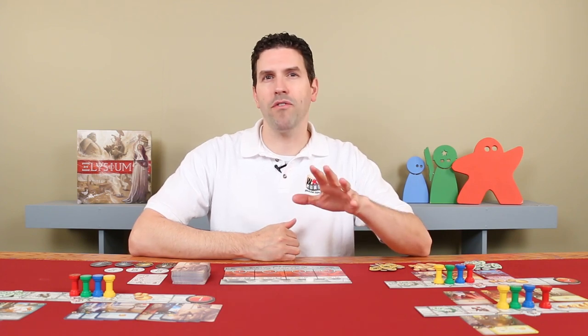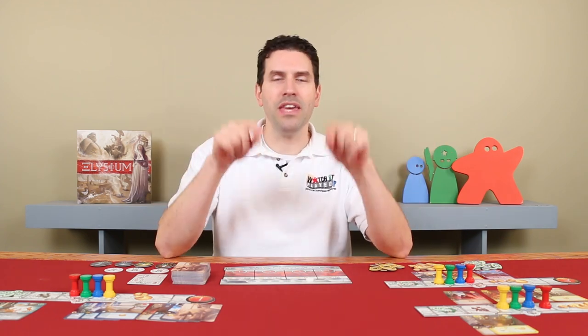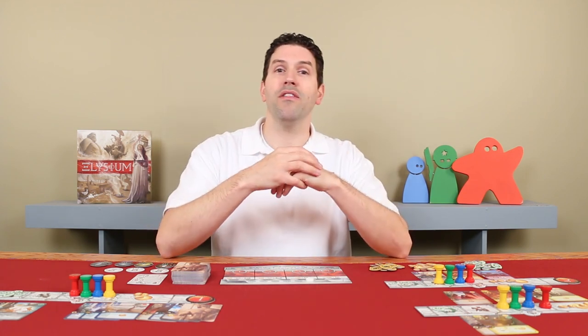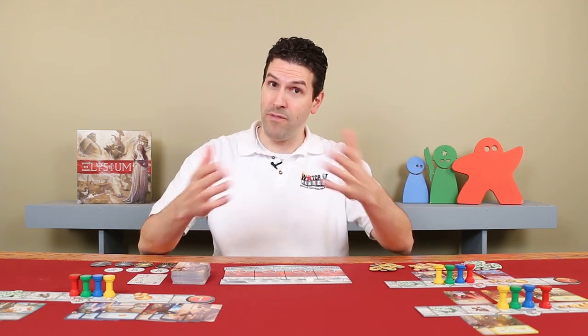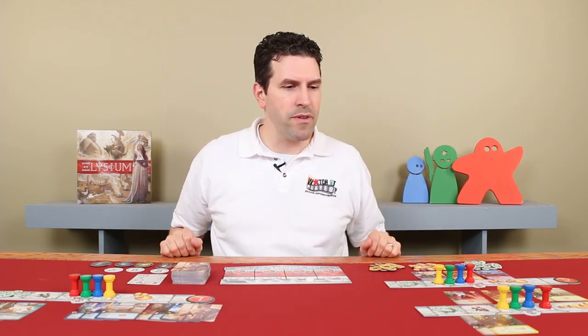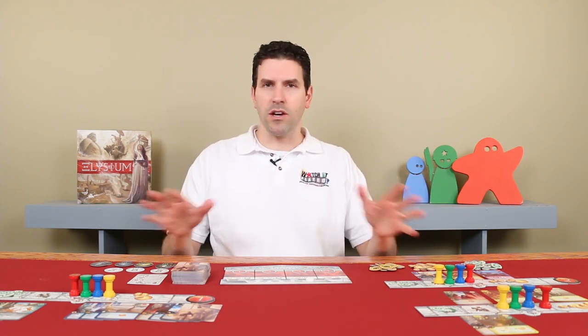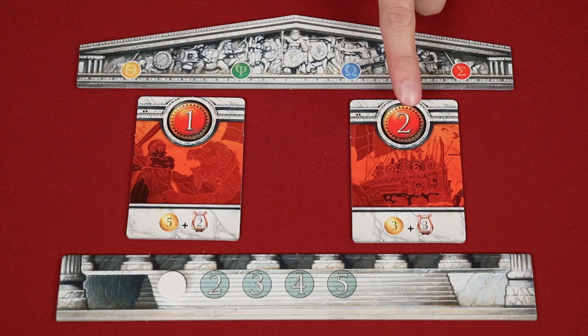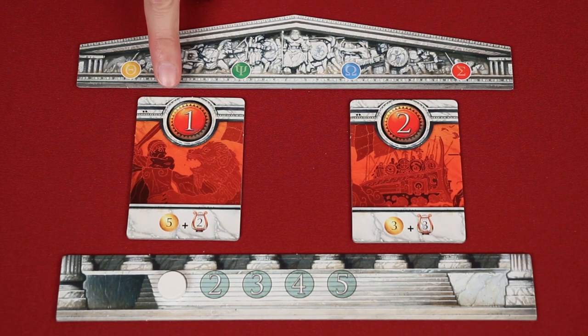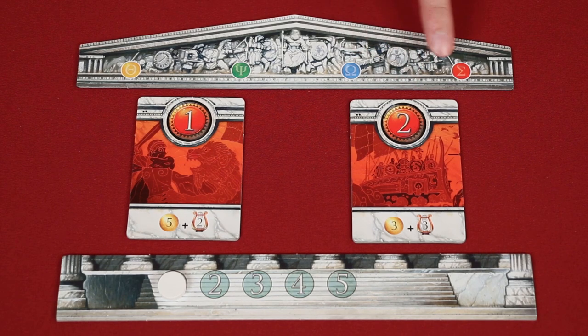There are just a couple of extra rules I'd like to go over. You cannot have two cards that are the same in your domain at the same time, but you can have them at different times. For example, once you transfer a card into your Elysium, then you could add that same card to your domain. Which means eventually you might have both of them in your Elysium — you just can't have them both in your domain at the same time. There are also a couple of changes to how a two-player game is set up. When setting up a two-player game, you will have only these two quest tiles, which are unique and marked with the two dots in the upper left-hand corner. You position them between two column colors. This means that if you want to pick up this quest tile, you would need to either have yellow or green — not both, just either one of them. And the same here — you could have either blue or red to collect this one. Otherwise, a two-player game works exactly the same way.